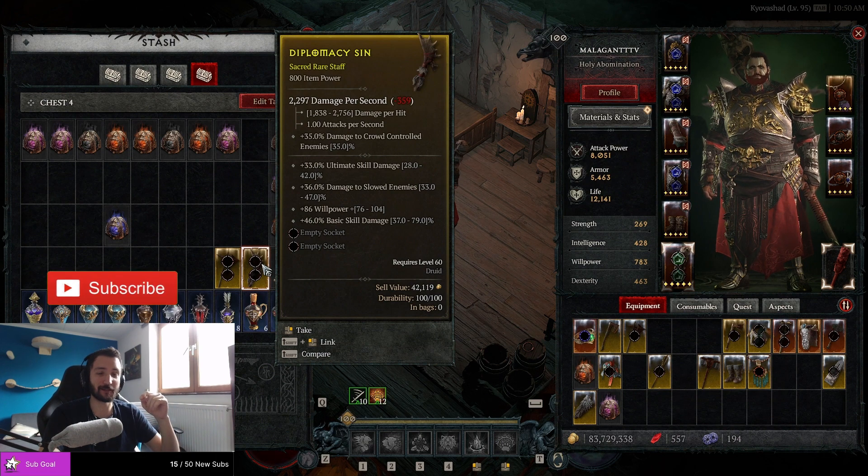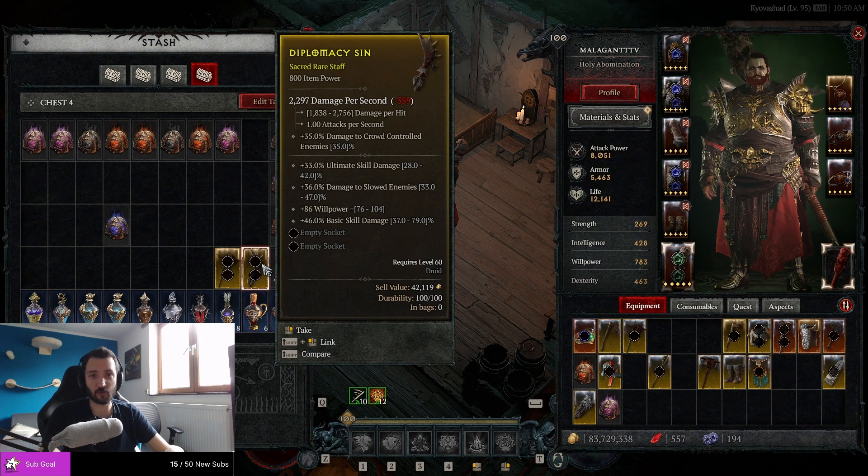But there is something interesting going on with Varshan right now. The World Tier 4 Varshan — the boss inside Malignant Tunnel that you can summon with an Invoker — the Torment Invoker of Varshan is the key. With this one you summon him and he's capable of dropping Sacred items and also Ancestral items. What is really weird about him is that he's always dropping item power 800.